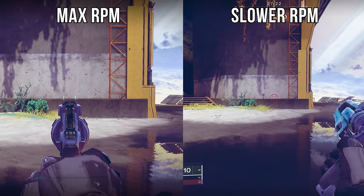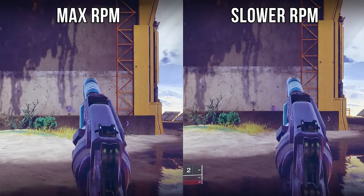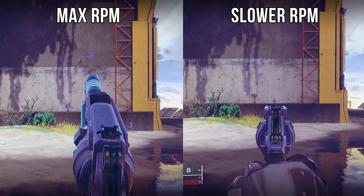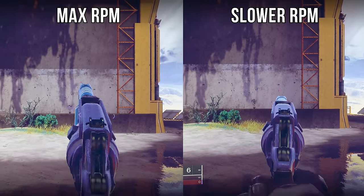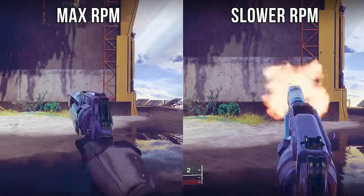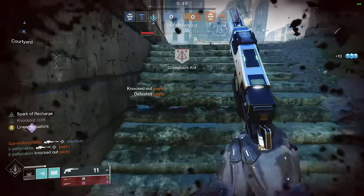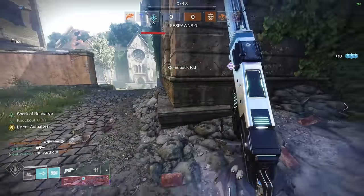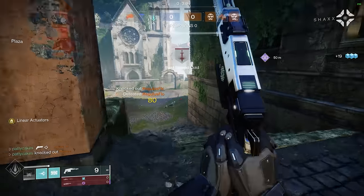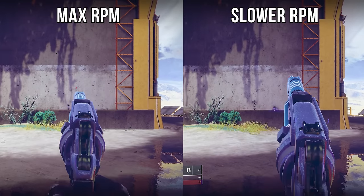Look at the background gameplay here — on the left you can see me firing a hand cannon at full RPM, and on the right I'm pacing my shots just a little bit slower. Notice how quickly the bullet grouping on the right wall gets so much tighter than the maximum speed firing on the left. Even going as slow as the clip on the right with 100% accuracy is still going to give you an overall faster time to kill than missing one headshot while firing too fast like on the left. Let that sink in — missing one headshot is worse than slowing down by this much.